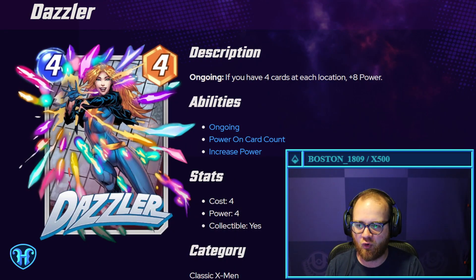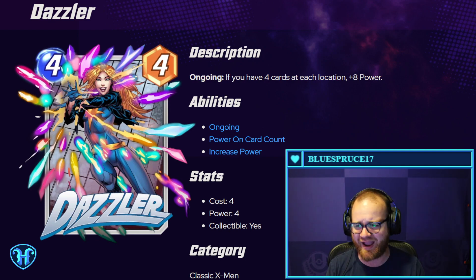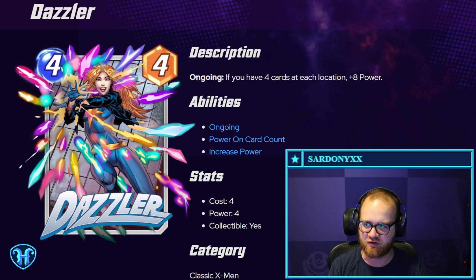Dazzler — four mana, four power. If you have four cards at each location, plus eight power. Really neat build-around card. Obviously getting 12 power on a single card is impressive in Marvel Snap. Getting it on a four-mana card is nothing to scoff at. Perhaps this card has utility with something like Ultron, Debrii, or Squirrel Girl — things that flood the board — so you can consistently get 12 cards out before the game ends. Worth noting this card does have drawback in locations like Space Throne, Nowhere, or the Sanatorium, so not a free roll, but definitely a powerful payoff if you can make it work.